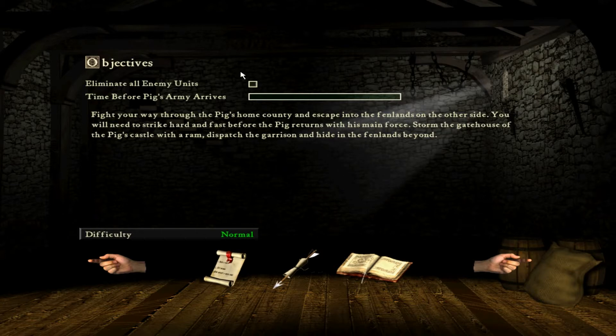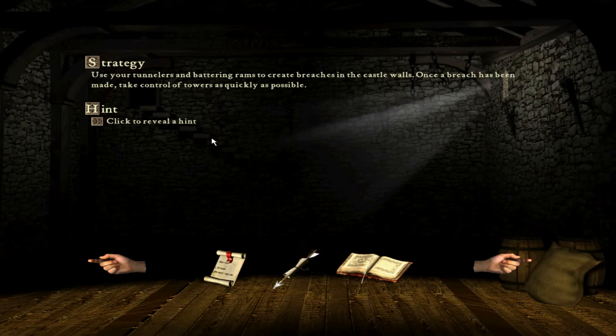We have to eliminate all enemy units in time before the pig's army arrives. Use your tunnels and battering rams to create breaches inside the castle walls. Once a breach has been made, take control of the towers as quickly as possible.